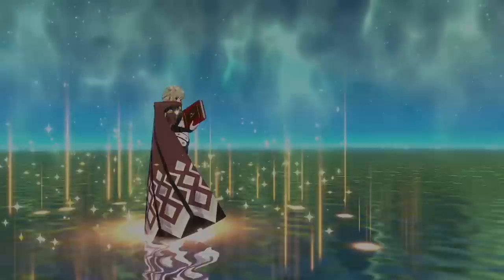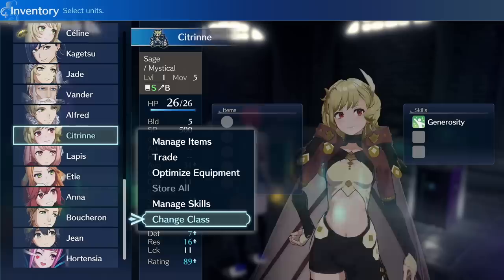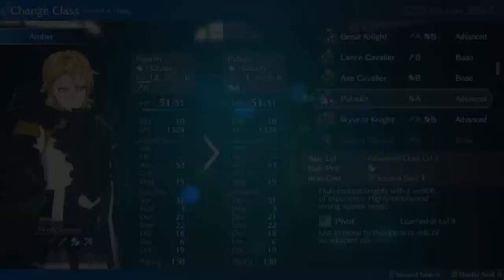I know what you're thinking: what about losing those 10 levels once I hit the cap at 20 on my advanced class? Well, don't worry about that. In this game we have second seals, and once you hit level 20 you can use a second seal to reset your level right back down to one, or go into another class if you want — including advanced classes — and it'll let you loop around again and again. There is a very healthy supply of second seals in the game and you can even buy them from the shop, so by the time you hit that level 20 cap you won't have that issue. Don't hesitate to promote your units — just go ahead and do it.